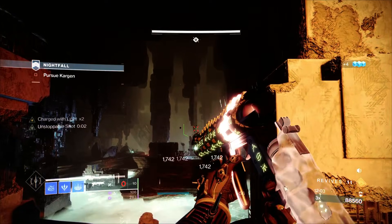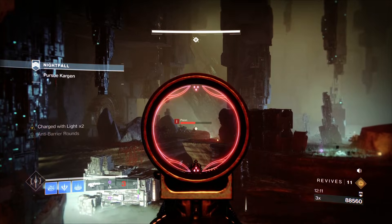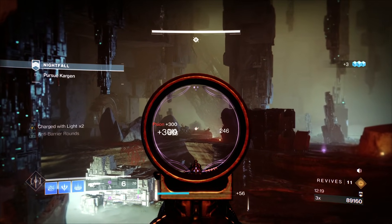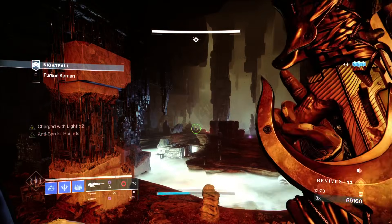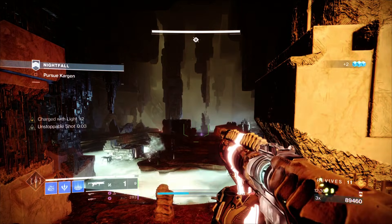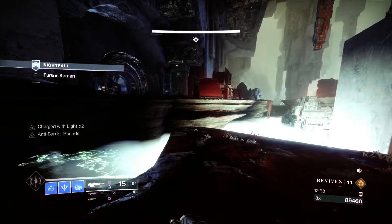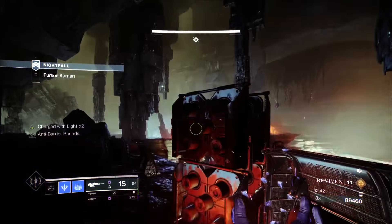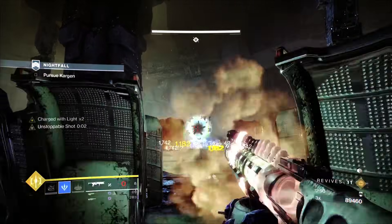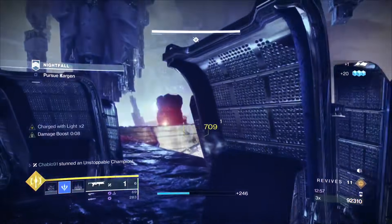Solar resistance helps against the Colossus. You don't need Void resistance because very little is Void — a couple of champions that are controllable, a couple of Minotaurs. When looking at a Kell's Fall, I'm always thinking: what can I control and what can't I? I can control Void easily. Arc incoming isn't on so that's not a big threat either. But the Colossus melts you regardless of element with sustained fire — and there are a lot of them — plus lots of snipers. Solar resistance paired with Concussive Dampening is the way to go.